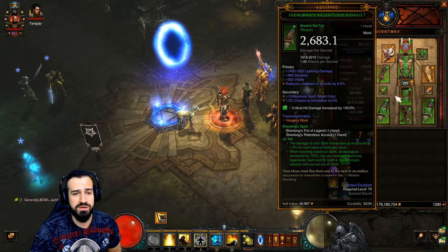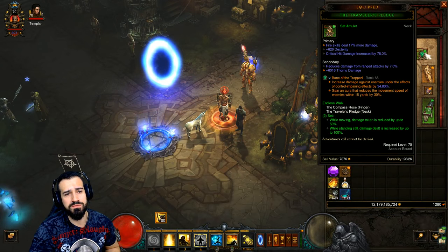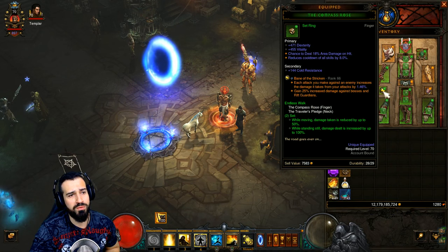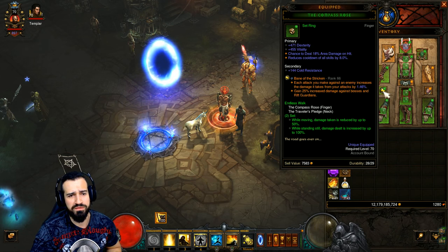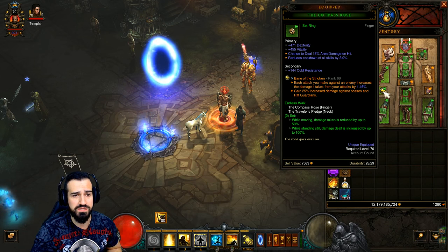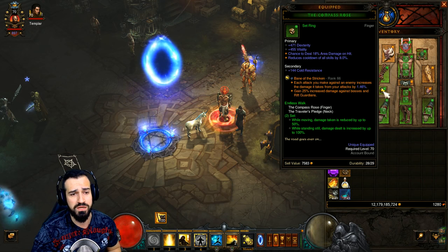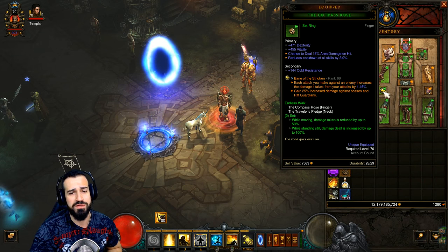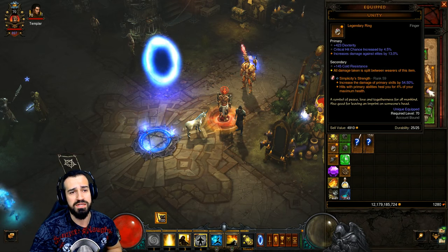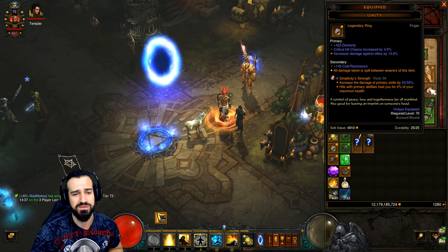For gems, we're using all green gems wherever possible except for the Helm, where we're definitely using the Diamond Gem to reduce cooldown of all skills. The other legendary gems: definitely Bane of the Trapped, and we want Bane of the Stricken. Now, if you're not doing Greater Rifts and instead doing bounties or regular rifts, you definitely want to sub out Bane of the Stricken for Bane of the Powerful to buff elite pack kills during speed farming. And definitely Simplicity's Strength — probably the most obvious and critical gem for this build, as it increases the damage of our primary skills by a huge amount.